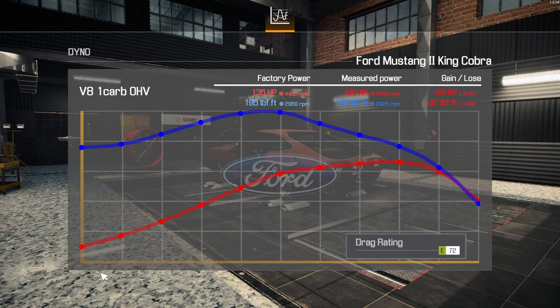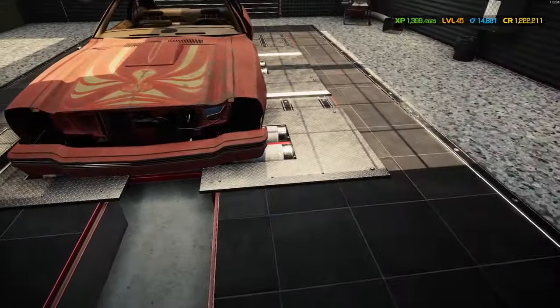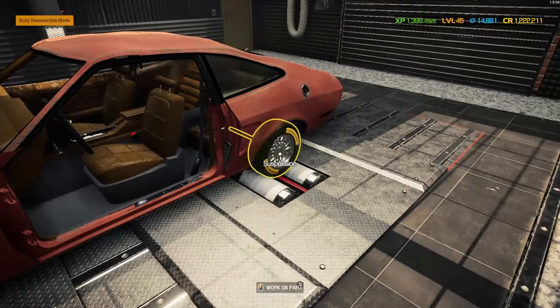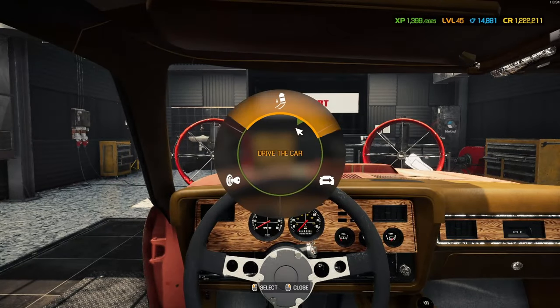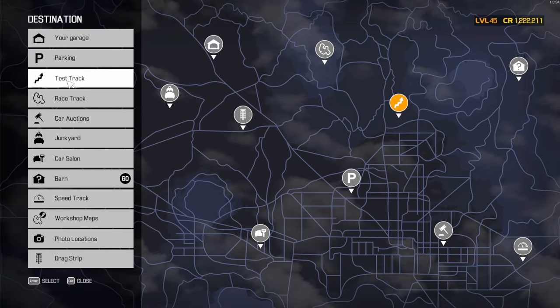Alright — I gained one horsepower by cleaning up the air intake. That's not going to help us get around the track by itself. What's going to help us is these new wheels and tires. Let's go ahead and give it a shot.